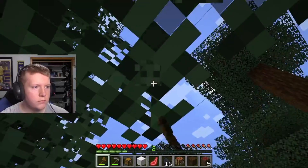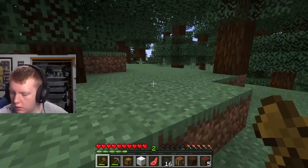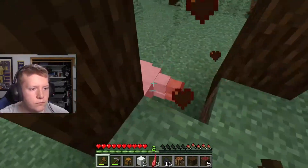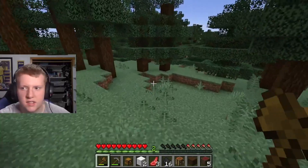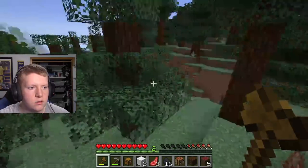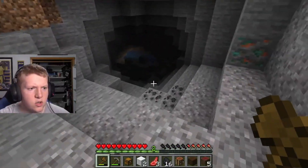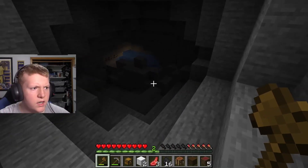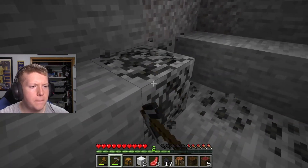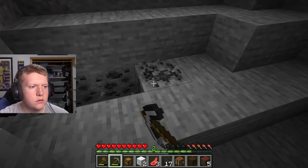There's a wolf — don't want to mess with you, buddy. There are a few sheep over here. An axe is one-shot now — unless those wolves were messing with them. There's another cave. I didn't get any torches from the chest because it glitched.